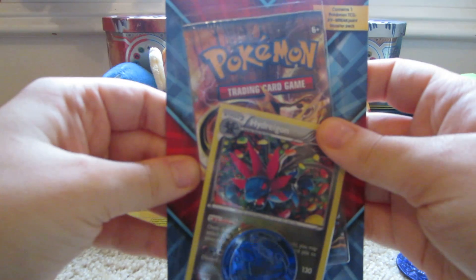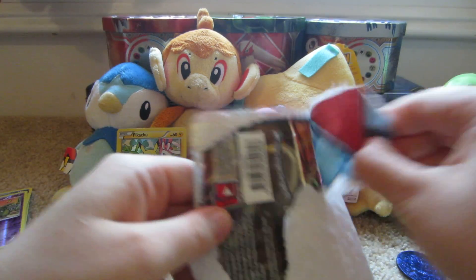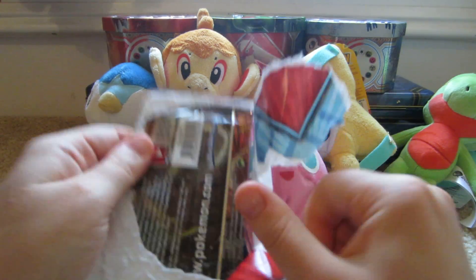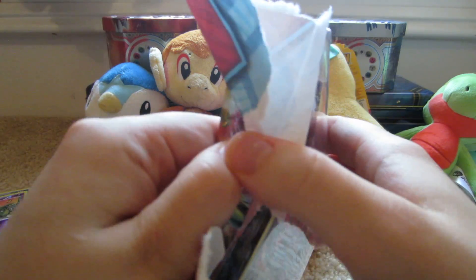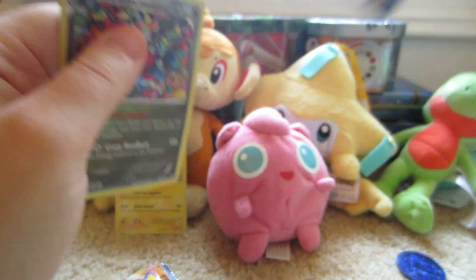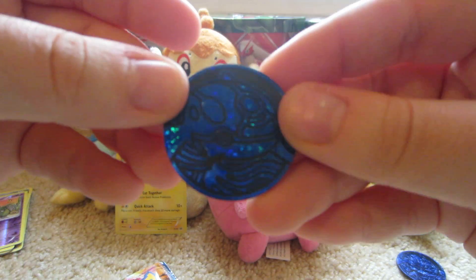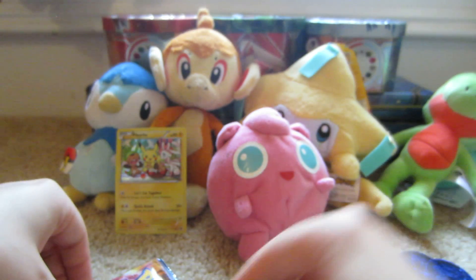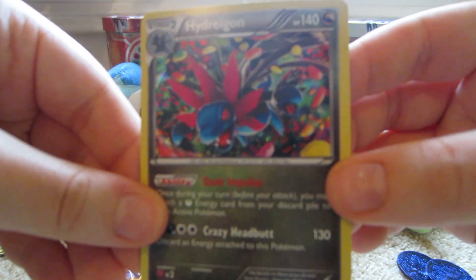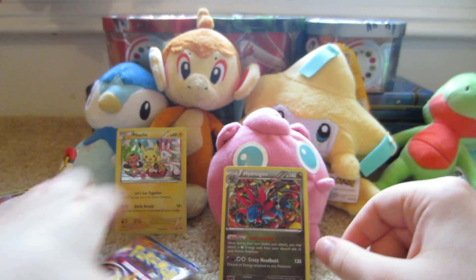Now for the other pack — Hydreigon, also a BREAKpoint blister. Here is another Kyogre coin, Primal Kyogre, Hydreigon. And a Greninja booster.